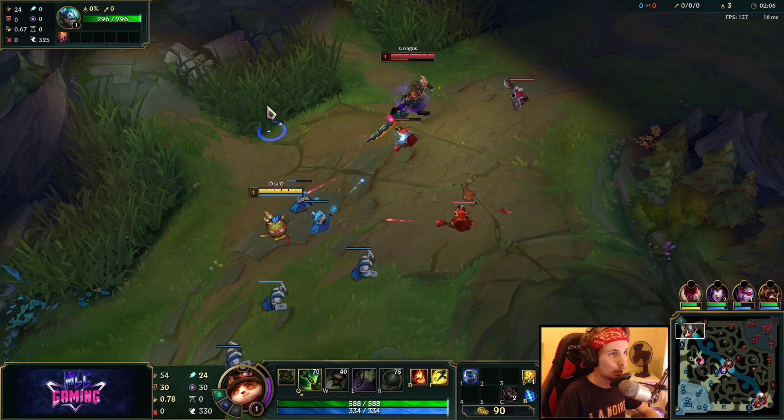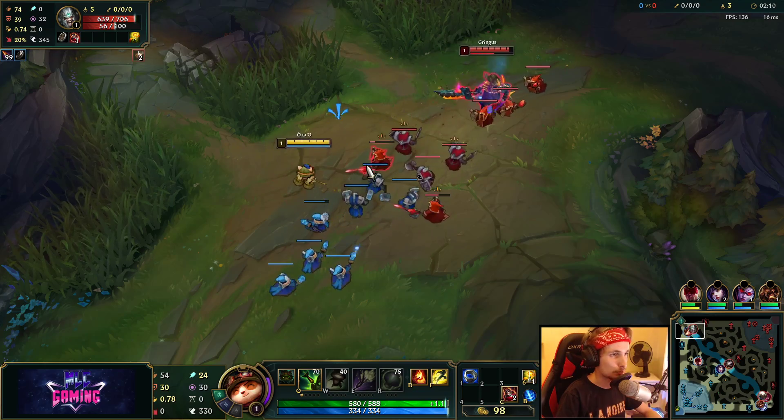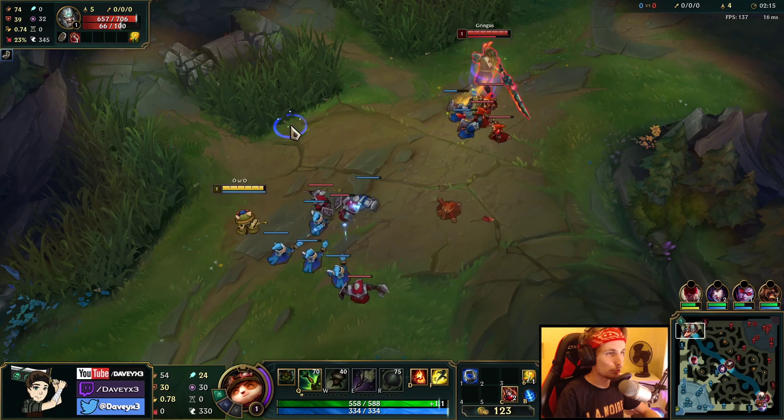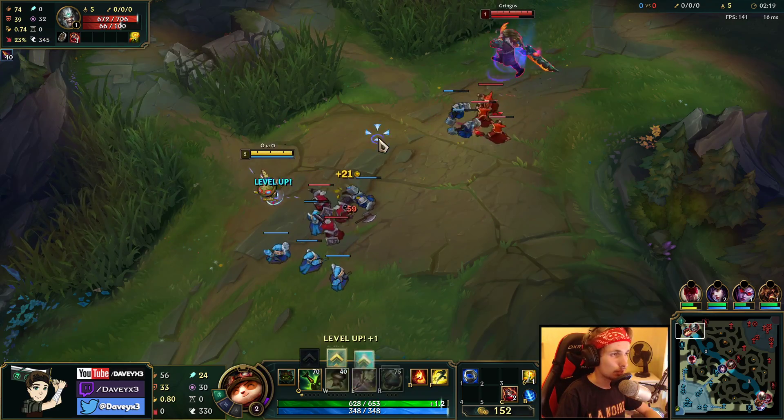Now depending on what you're going to be playing against, you might want to start off with Q first at level 1. Usually I would recommend starting off with E, but Tryndamere is actually one of those matchups where you just want to have your Q at level 1.